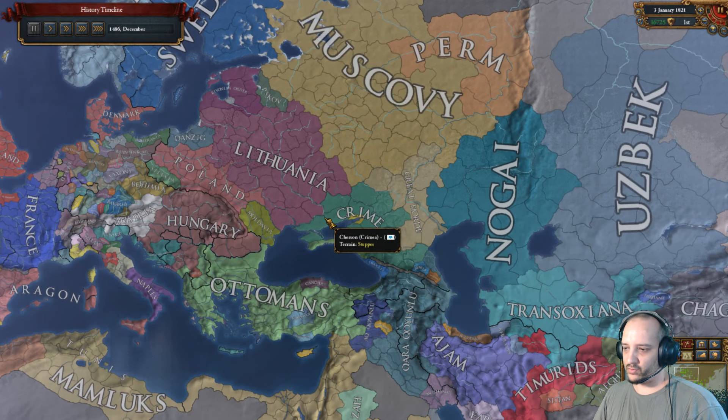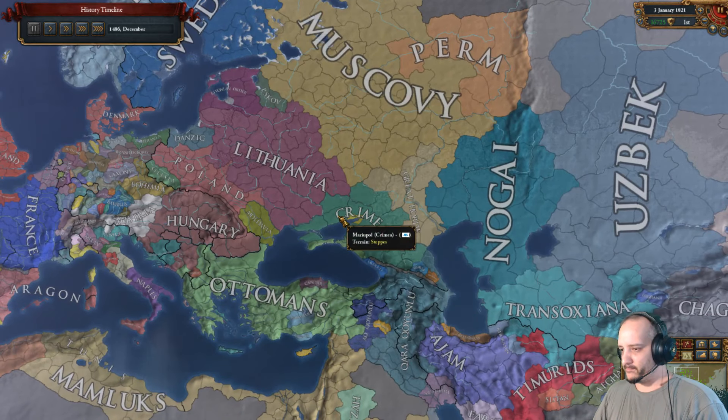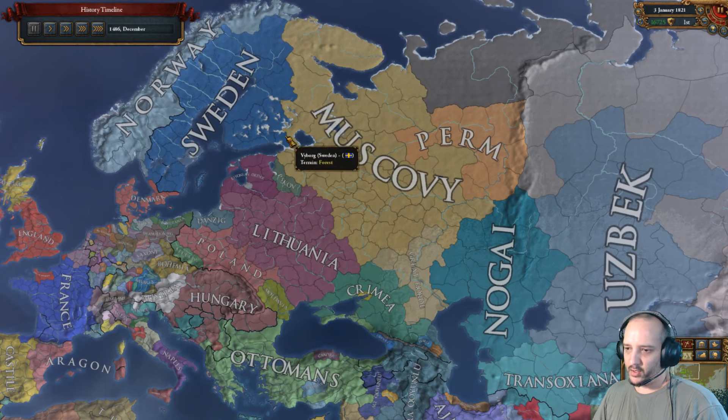The Crimea event happens when the ruler of Crimea dies, so if you don't have a pop-up, just look at the ruler — I think his name starts with H. Say in the comments if you remember the name. Otherwise, no need to rush anything in Sweden — you'll need the border eventually because it's in the Russia mission to conquer the Russian region, but as long as it's under Denmark it's not relevant.